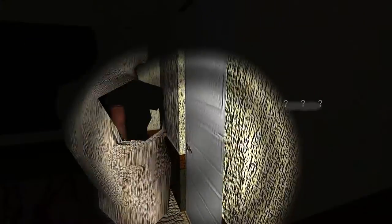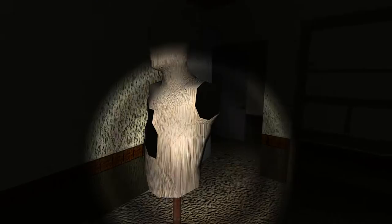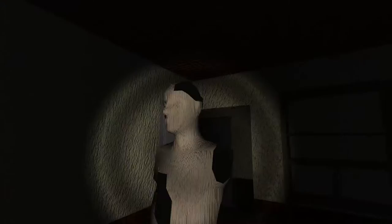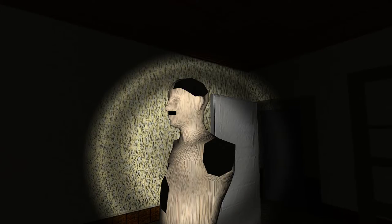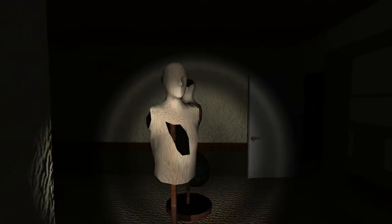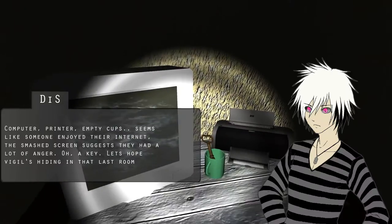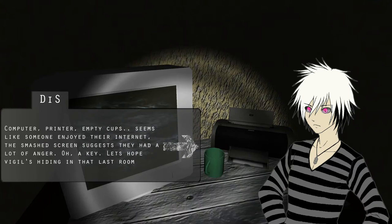Excuse me. Can't jump, can't do anything, can't get on the mattress. That trash bag looks human shaped. He dates some fat chicks? It looked like he had Hitler hair for a second, like a little mustache. Can we edit a mustache on there? I seen that shit. Computer, printer, empty cups. Seems like someone enjoyed their internet. Smashed screen suggests they had a lot of anger. Oh, and a key. Let's hope Vigil's hiding something in that last room.